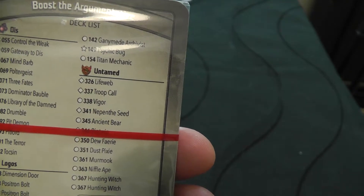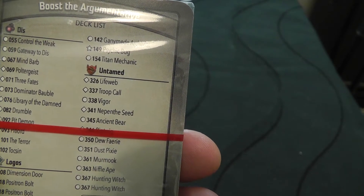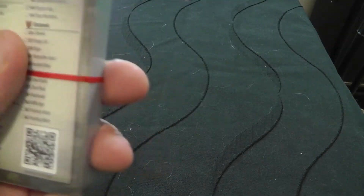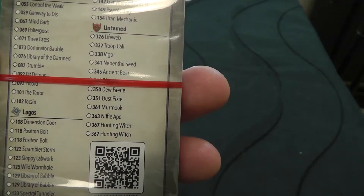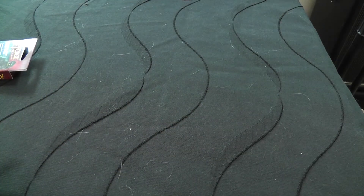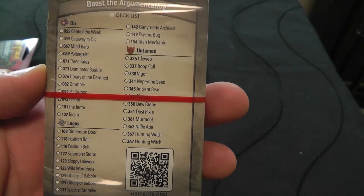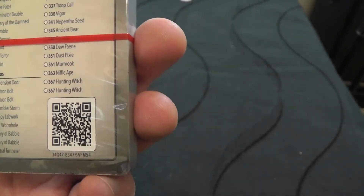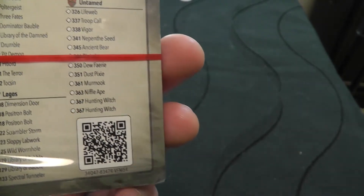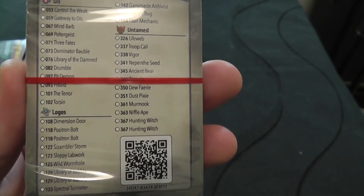Troop Call — not too sure what that one is. Figures, not great. Nepenteseed's pretty good. Ancient Bears — not great, unless we've got a Bear Flute, which I don't think we've got. What's that there? Big Twig — not sure what Big Twig is. Dew Fairy, Dustpix here — Dustpix is pretty good. Mermook's not alright. One Nephilapes, not brilliant. And two Hunting Witches — Hunting Witches pretty good.